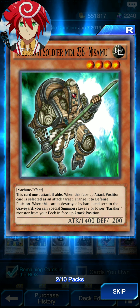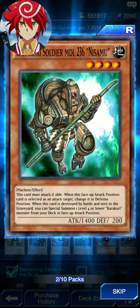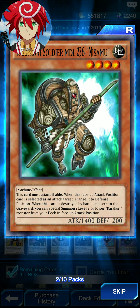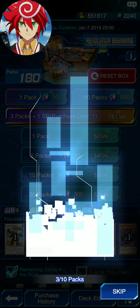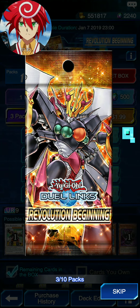Must attack if able. While it's in attack position and is an attack target, you can change it to defense position. If it's destroyed, special summon one level 4 or lower Kuroi monster from your deck in face-up attack position. Third pack.